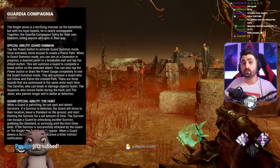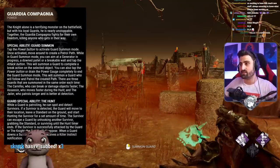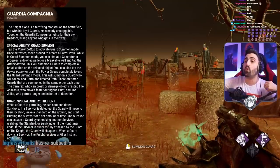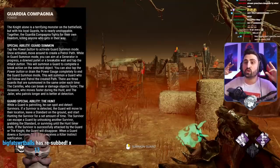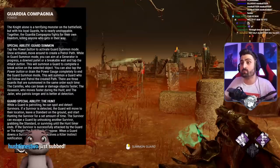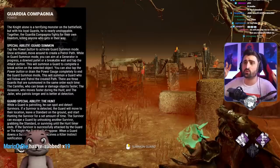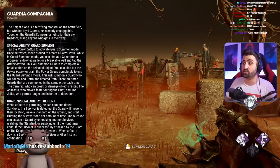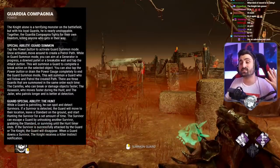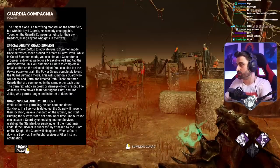Essentially, he is a normal killer with normal terror radius, normal speed, normal stature — everything is average. But his ability allows him to set up waypoints where he summons three different guards that rotate. So he basically summons guards to help him out. You can set these guards to patrol points and they automatically chase survivors following some somewhat complex AI. Or you can also send them to do tasks for you like kick gens and stuff like that, which is kind of mind-blowing.